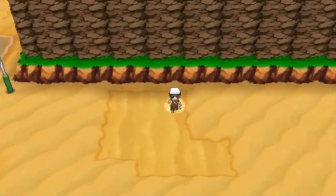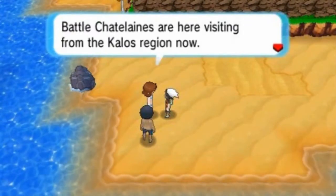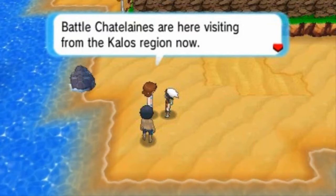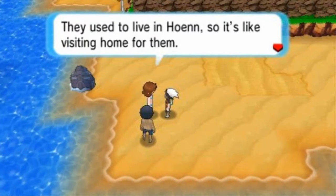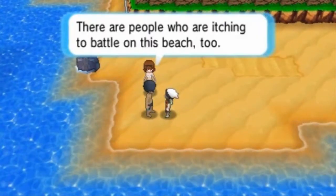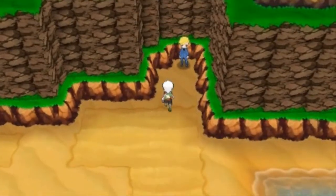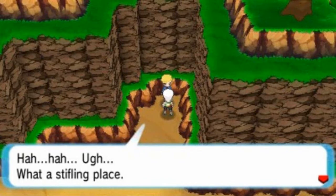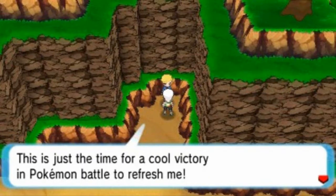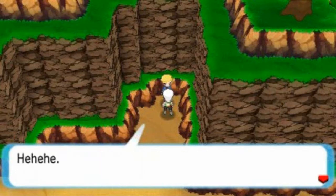There's also a fourth vendor selling Bind, Snore, Water Pulse, Shock Wave, Thunder Punch, Fire Punch, and Endeavor — a bunch of punch moves you can get by battling at the Battle Maison. Exploring the area, there are some items and people on the beach. I find a trainer who wants to battle — he's a poison-type expert.